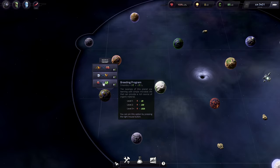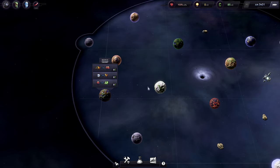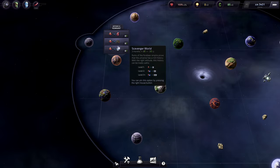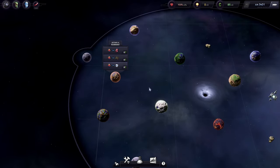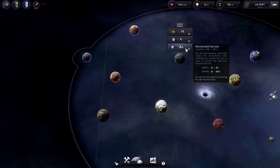Look at this swamp planet — it's eight credits to build but it's minus two credits a year, so this costs double the upkeep. This scavenger planet costs minus three — that's crazy expensive, not that we have any choice. We have to build a planet here. It's just worth noting that these costs matter.